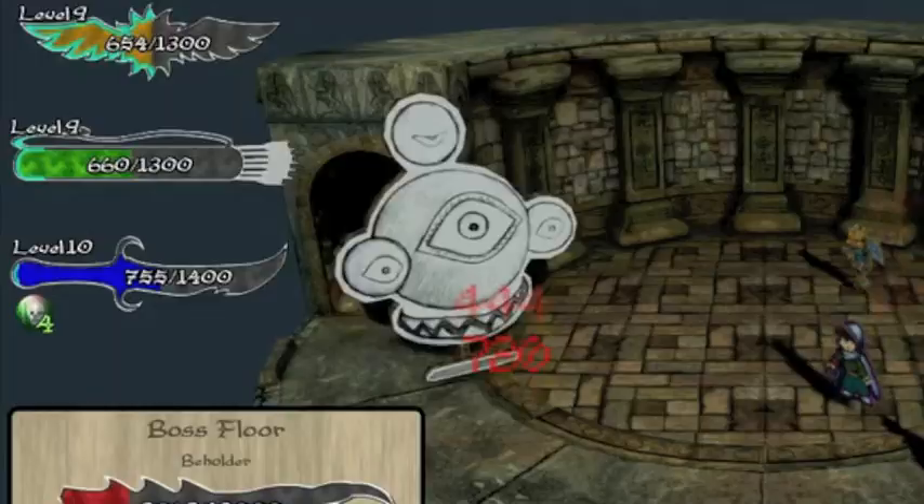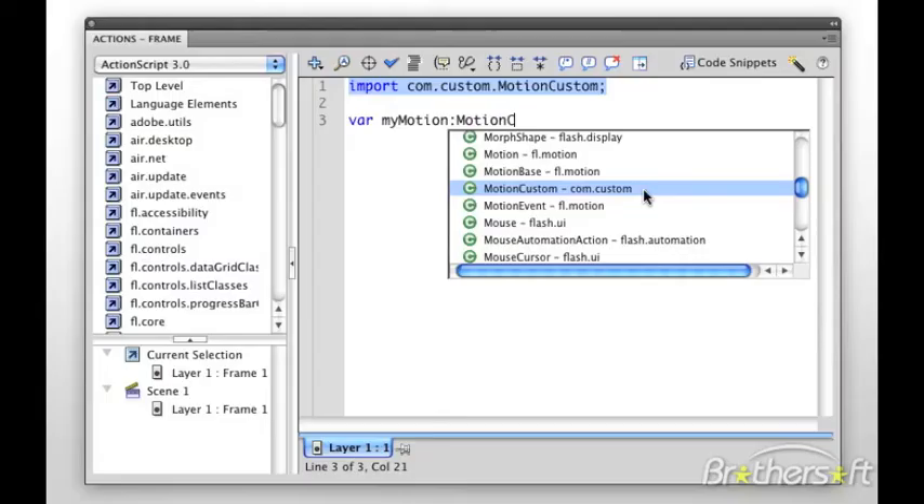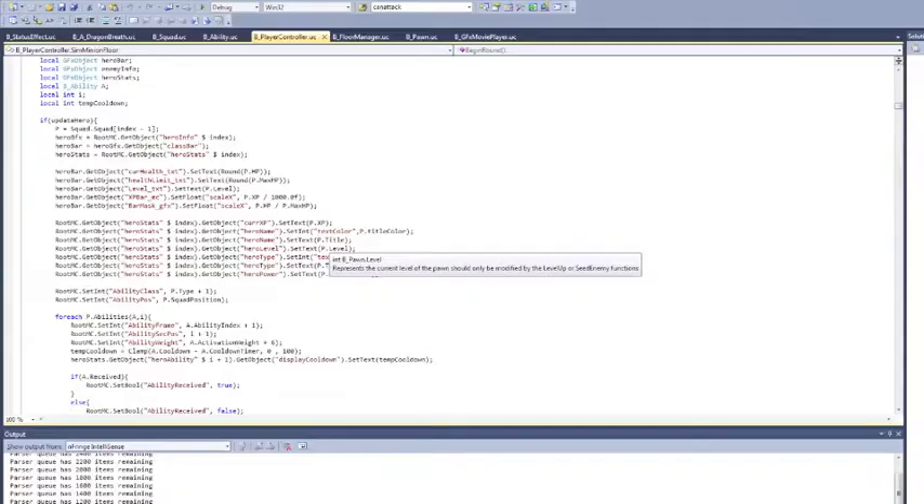I went into this project having never touched Adobe Flash, and by the end of it, I feel as though I can at least say I have an intermediate skill with it. As I learned not just how to animate and place objects in the scene, but also how to properly execute ActionScript to manipulate those objects and even get Flash to talk to the UnrealScript.